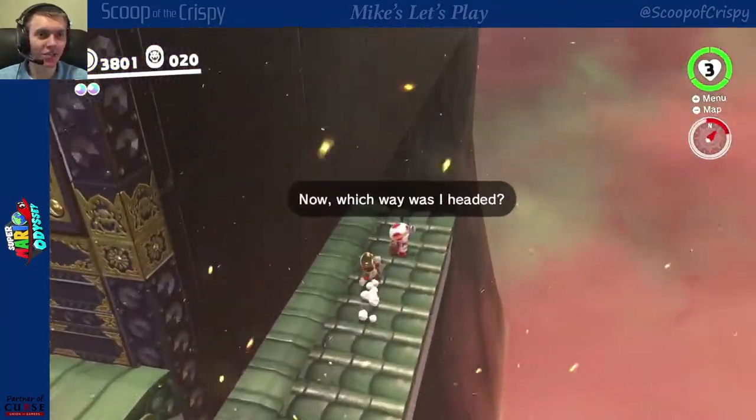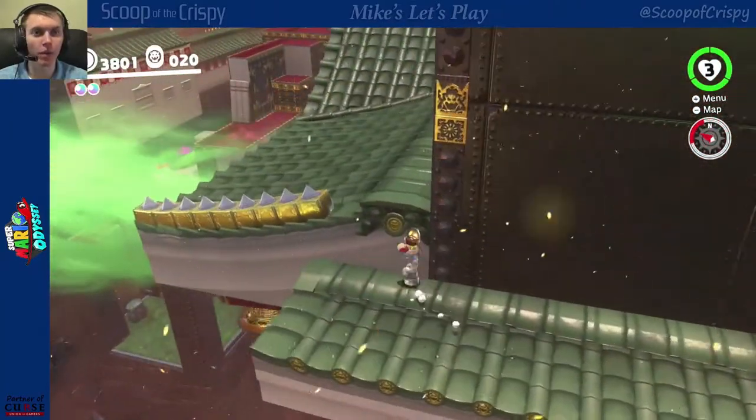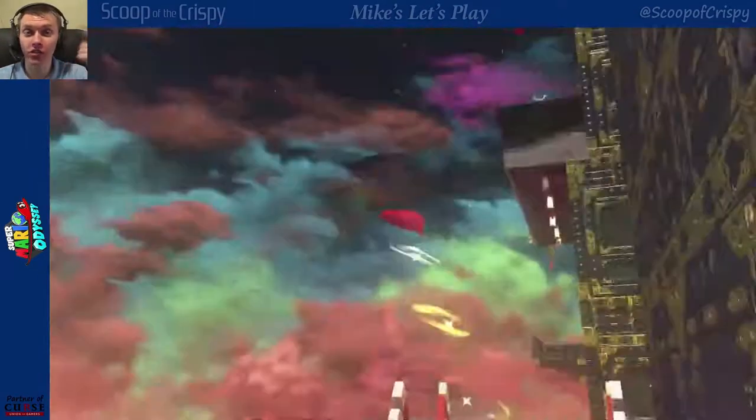Captain Toad — fancy seeing you here. Oh wait, I already got your power moon. I'm like, why aren't you talking to me? Because we've already talked. I see how it is. Let's go to the other side now — that's gonna be cool, it's gonna be real fun.